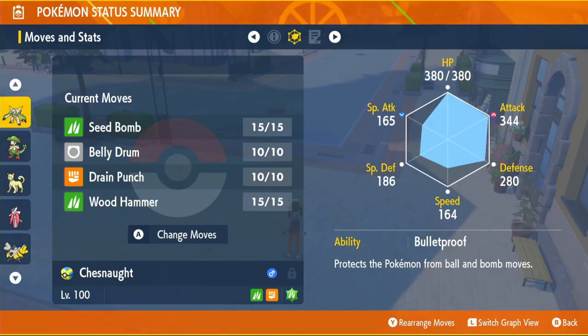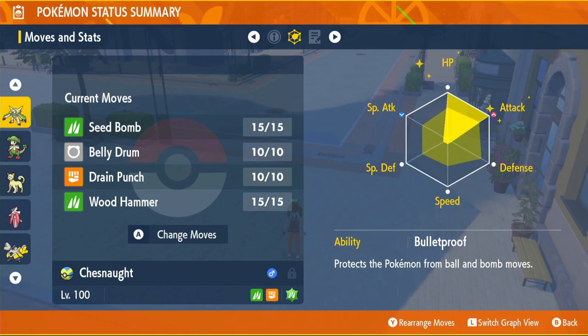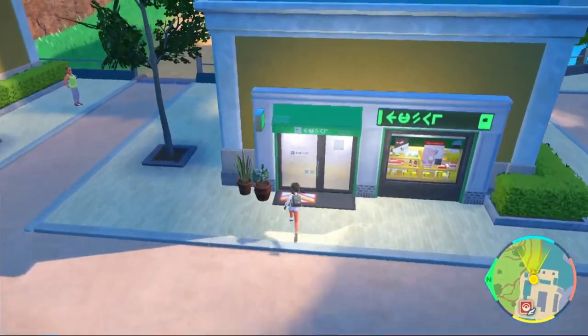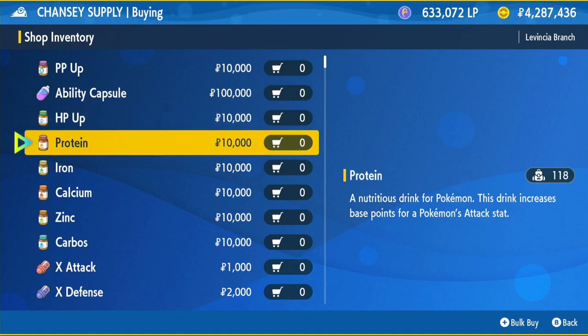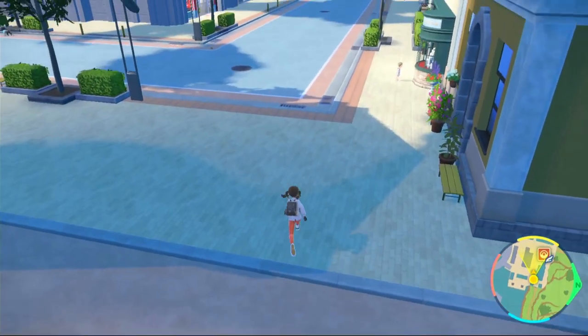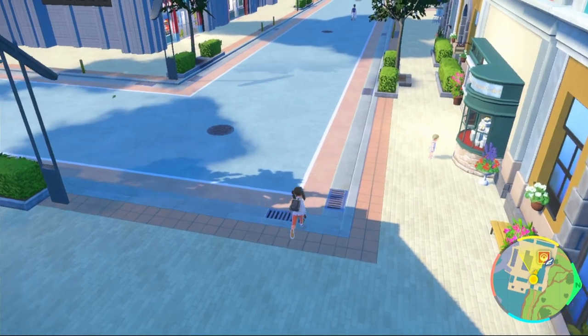Our EVs are going to go into HP and Attack — pretty standard. HP for survivability, Attack for damage. To get your EV items, come to the Chansey Supply shop. You will need to use 26 HP Ups and 26 Proteins — HP Ups for HP, Protein for Attack. This will cost you 520,000 Pokédollars, so it's quite expensive.